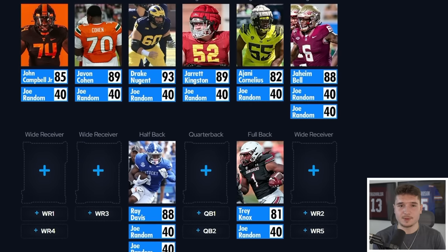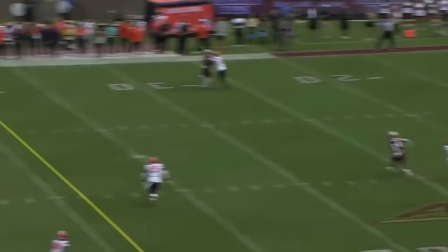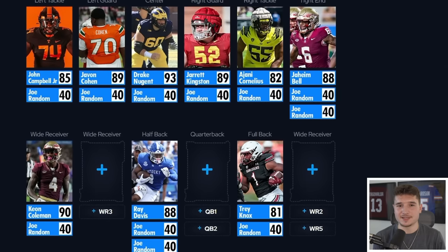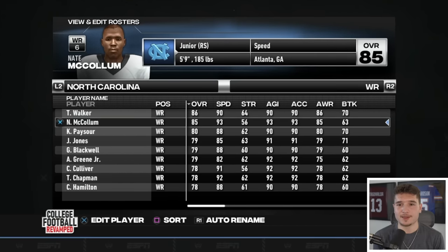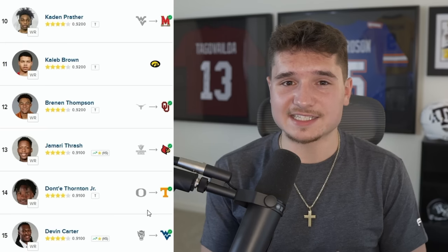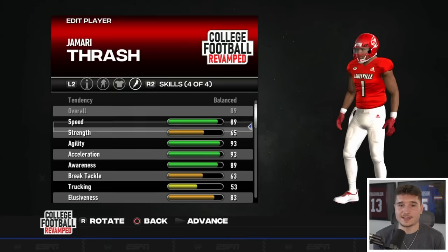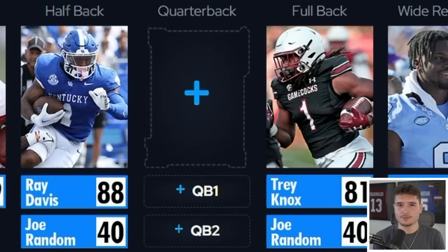We still have four different spots to fill on offense, and there's so many good names to choose from. There's no question I have to put Keon Coleman on this team — he's been going off and he made a great decision going from Michigan State to Florida State. For wide receiver two, Tez Walker is finally eligible to play after that long NCAA ordeal, so I'm choosing the Kent State transfer. For the last spot, I'm taking the guy who went from Georgia State to Louisville — Jamari Thrash — who was so much fun to use in a previous video, even though I'm missing out on AD Mitchell at 86 overall.